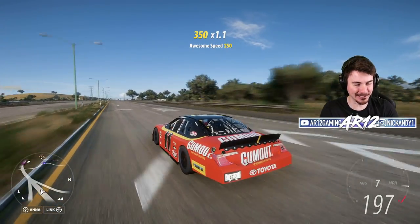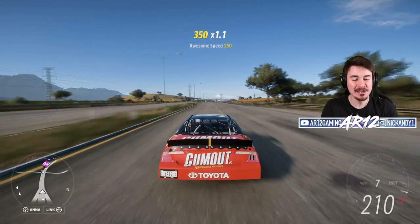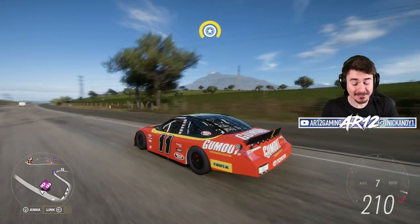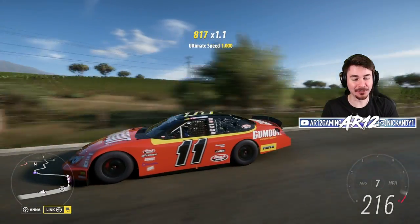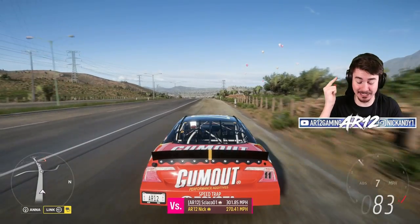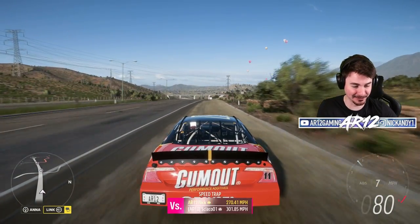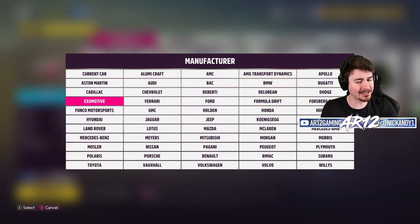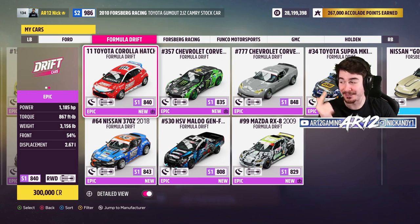Welcome back to Forza Horizon 5. Today we're checking out another brand new vehicle. You might have seen it. Last week we checked out this — as it turns out, it is an awesome, awesome vehicle in this game. In that video I said I wanted to check out some of the other Formula Drift cars, and I really wanted to check out this thing, the Toyota Corolla.